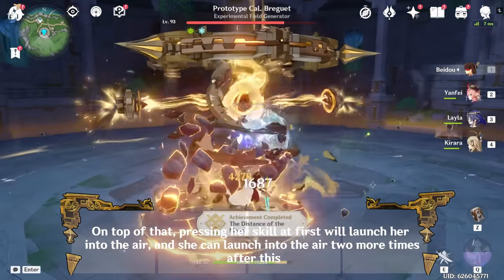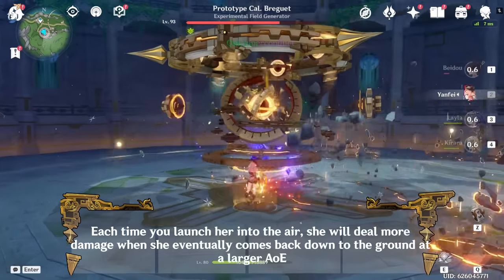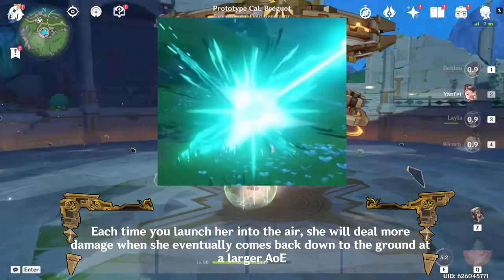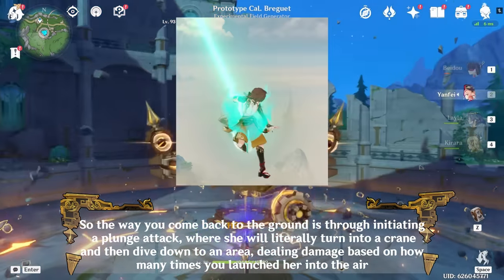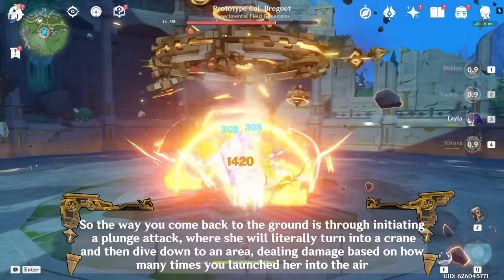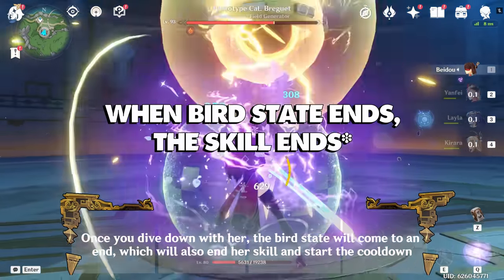Pressing her skill at first will launch her into the air, and she can launch into the air 2 more times after this. Each time you launch her into the air, she will deal more damage when she eventually comes back down to the ground. The way you come back to the ground is through initiating a plunge attack, where she will literally turn into a crane and then dive down to an area, dealing damage based on how many times you launched her into the air. Once you dive down, the bird state will come to an end, ending her skill and starting the cooldown.